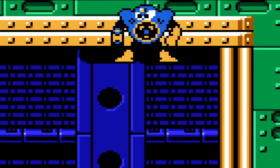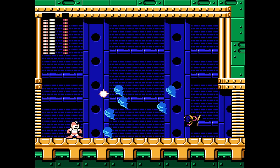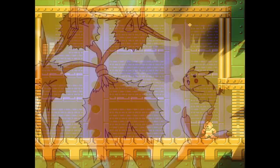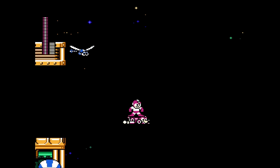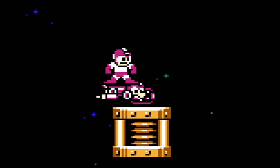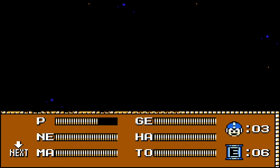This one is Air Man. Everything's the same, but we don't have Leaf Shield to delete him in one cycle. Turns out he's weak to electricity. Moving on to a pretty infamous section of the game, only made passable by Rush Jet. If you die, these energy capsules don't come back, so you've only got one chance to make it through.